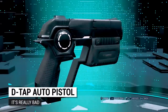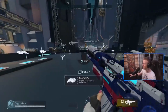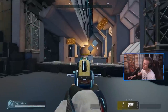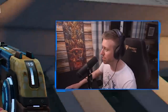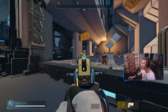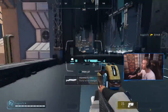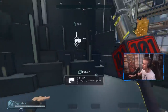Then we have the D-Tap. It's just bad — don't use it. The D-Tap is a pistol that automatically locks onto people, and some people in the comments will say it's insane because you can never miss. But honestly, the damage is just so low compared to other weapons — it takes so long to kill people. It easily gets blown out of the water by something like the Ripper. If you have even remotely good aim, there's no reason to use the D-Tap other than for memes and challenge videos.